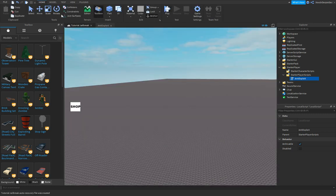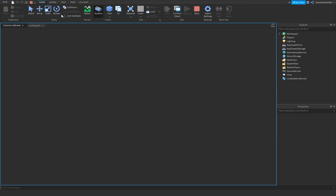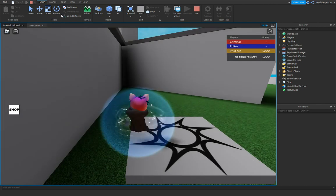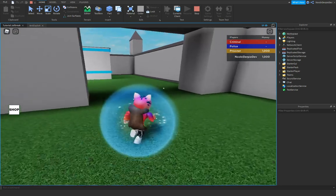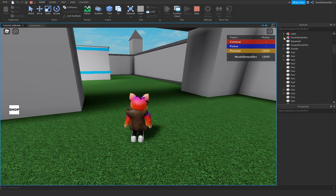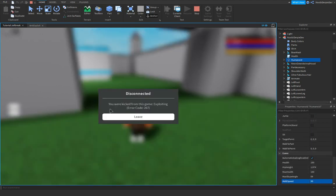Let's try this out. Click play. Okay, so here we are. Go into workspace, find our character, find the Humanoid, and if we change the WalkSpeed to 50, we're gonna get kicked from the game.